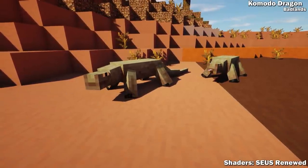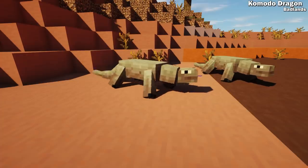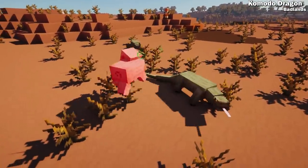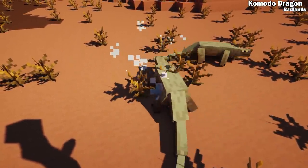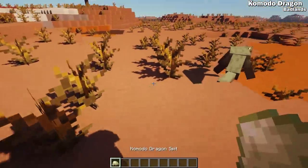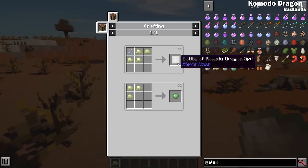Skipping rattlesnakes for now, the komodo dragon is the largest lizard in the world and can be found in badlands biomes. These will attack man or beast, and even other weakened komodo dragons — especially baby ones. They have an extremely poisonous bite and can occasionally drip their noxious saliva, which you can use to make slime balls or bottle it to use in other recipes.